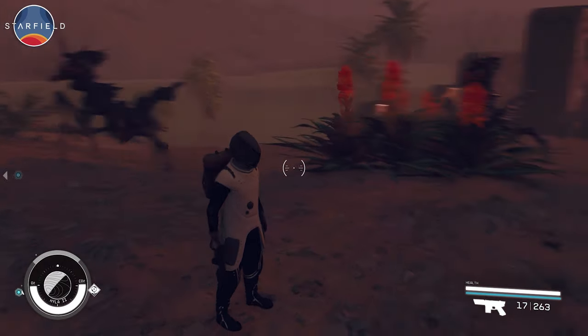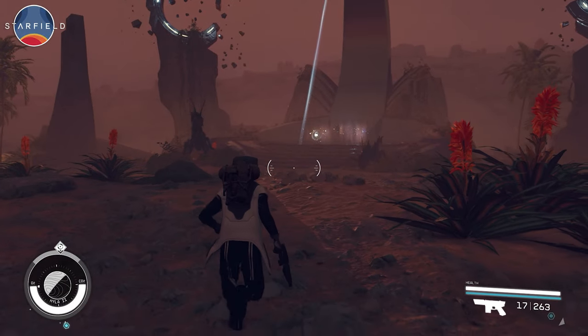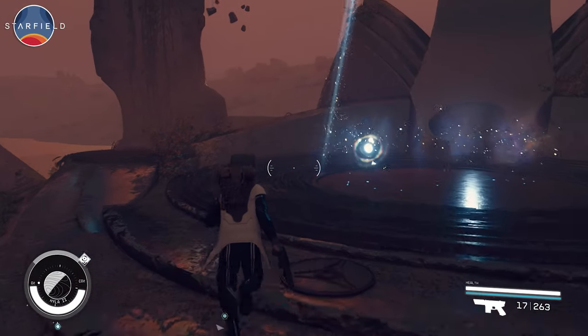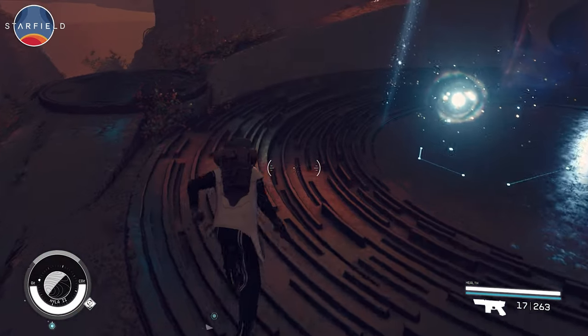As you embark on main mission 12 called Unity, your primary objective will be to locate the item known as the Scorpion Sting on the planet Hyla 2. Achieving this objective necessitates solving a complex puzzle involving the manipulation of a beam of light, which shines from above downwards onto a star map on the ground.